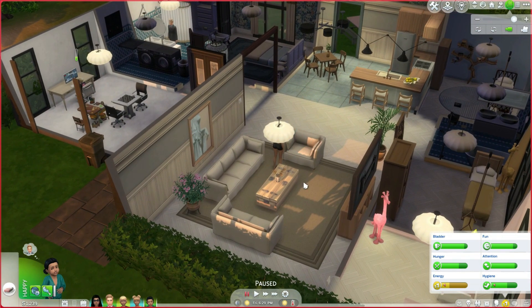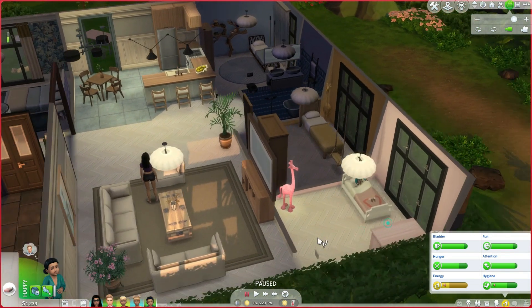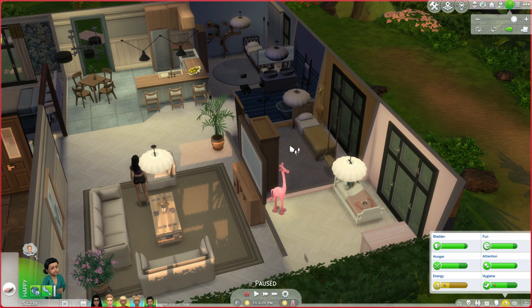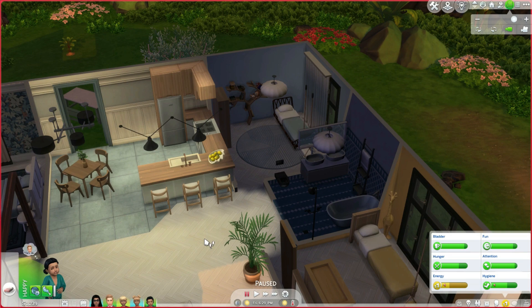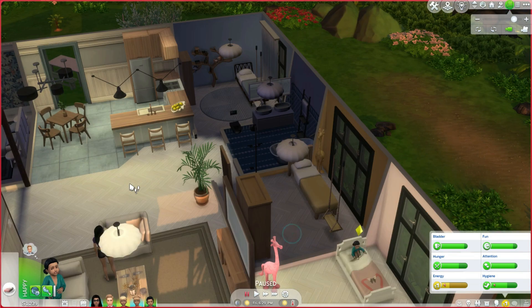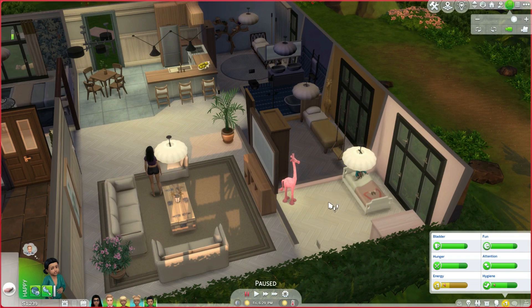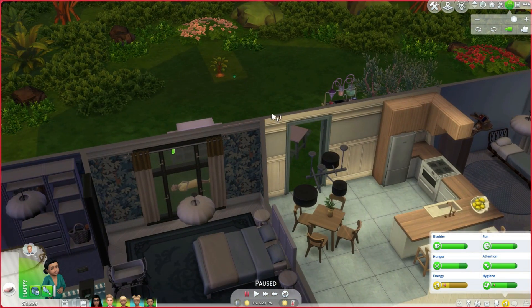And then we've got the family room with a big old TV and everything. And we've got another three bedrooms — so this is the youngest, middle, and oldest child — with the bathroom there. And I just realized I forgot to put a potty seat here. Anyways, and then outside we have some more items.